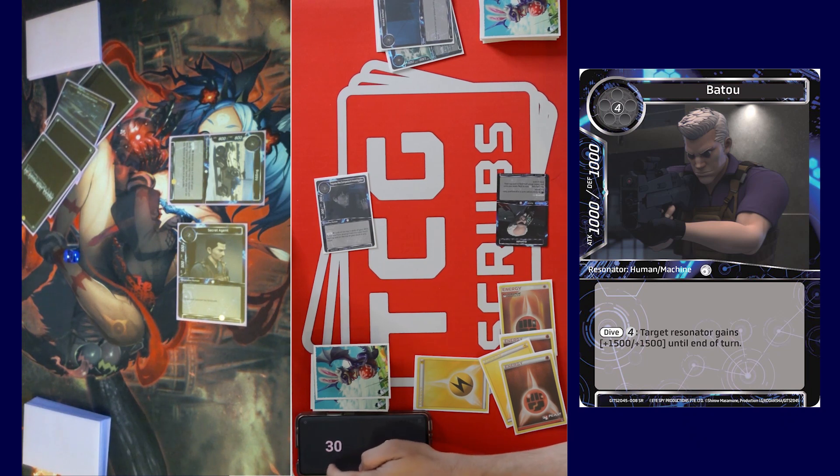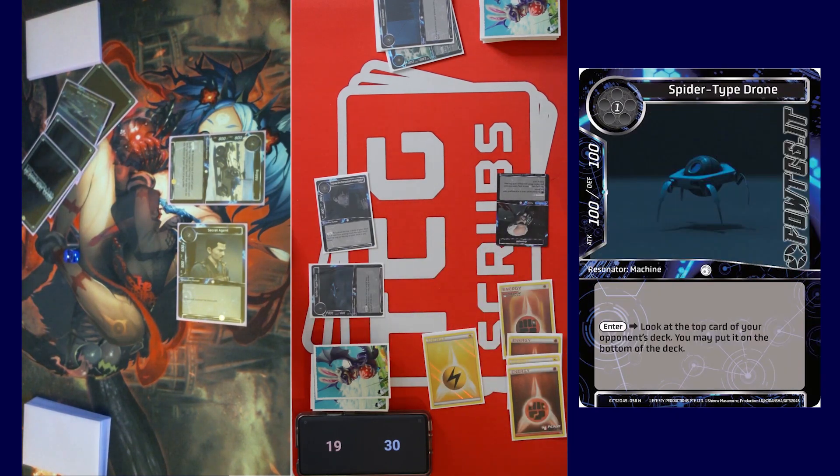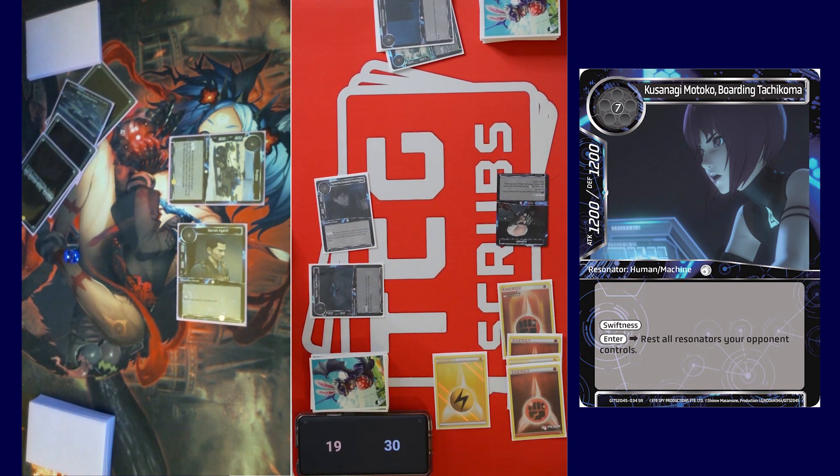Yes, correct — so much damage. Am I down to 1500? I can't count. 19, yeah. I'll tap one for Spider Type Drone: look at the top card of your opponent's deck — I may put it on the bottom of their deck. Oh, it's Kusanagi Motoko Boarding Tachikoma. Put it at the bottom. Bastard.